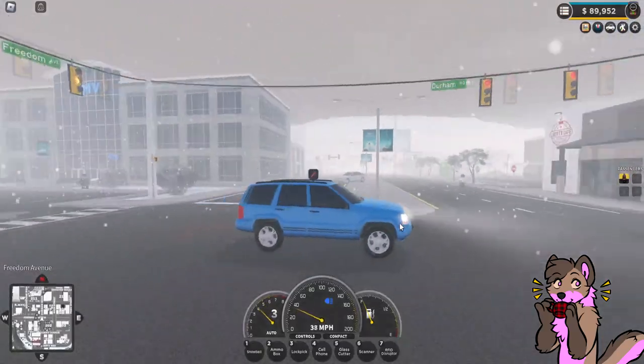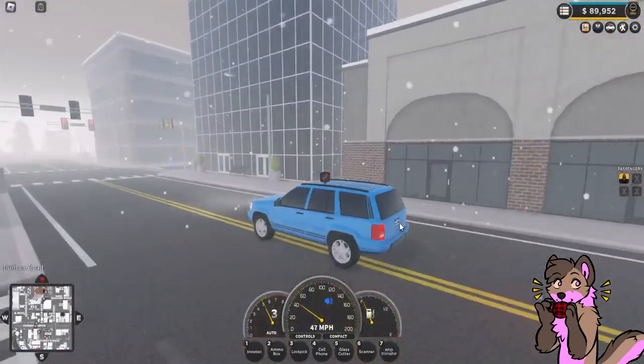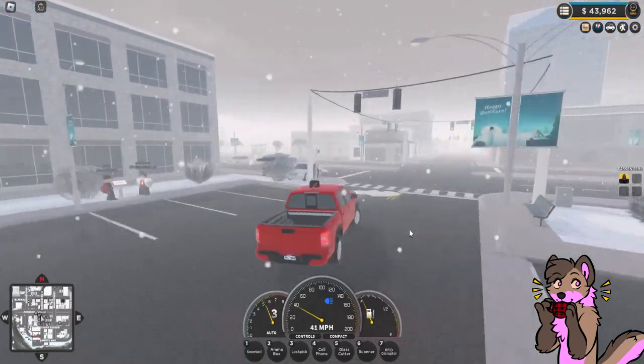Two new civilian cars have been added: the 1995 Overland Apache and the 2022 Navara Boundary.